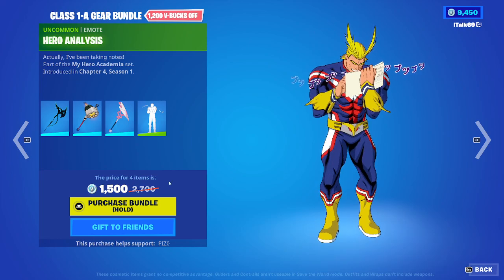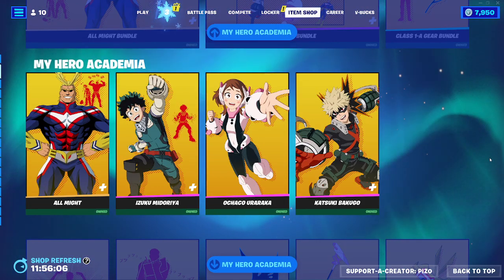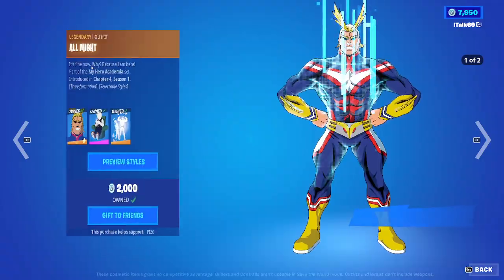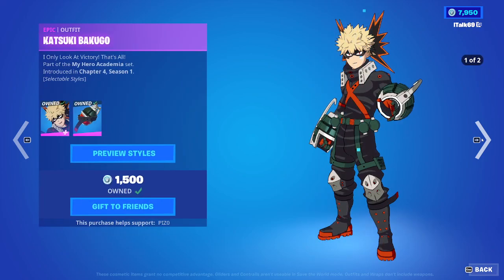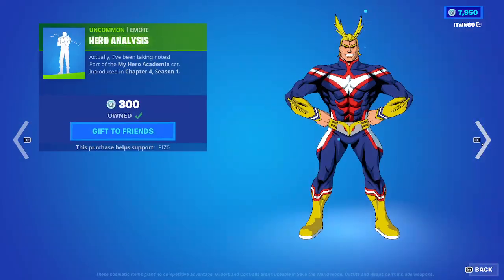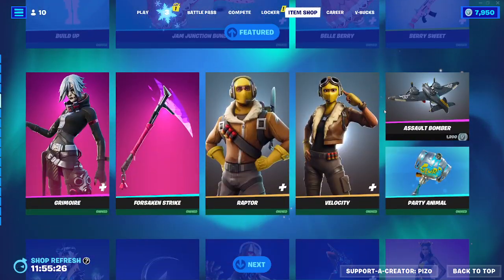So for 1500 if you want all the other extra stuff, there you go. That is a lot! Going over the individual prices: All Might is 2000 — though the back bling being Epic rarity is a little weird. Deku is 1600, another bundle at 1500. Symbol of Peace emote is 300, Hero Analysis emote is 300, then 800, 800, 800, and 500 for the pickaxes. That is the entire My Hero Academia collaboration.